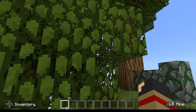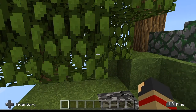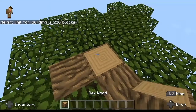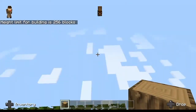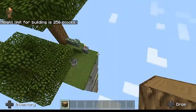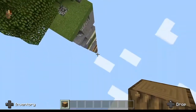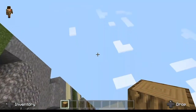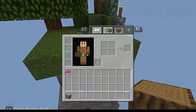So this is obviously where I spawned — we get ourselves a couple of trees. Apparently this is actually all the way at sky limit. If I go ahead and grab some wood and try to build, the height limit for building is 256 blocks, so this world is technically at sky limit. And this goes all the way from sky limit all the way down to basically the void — pretty much the entire height of Minecraft.